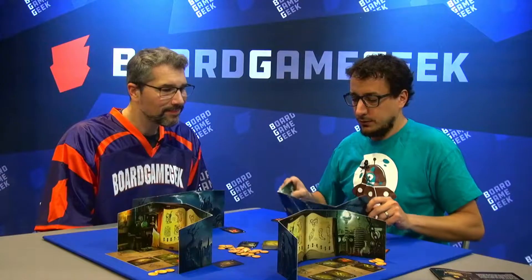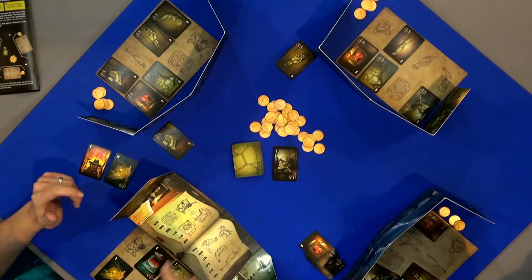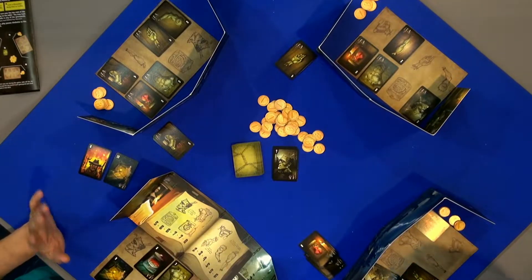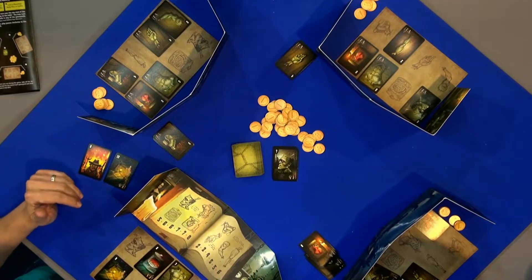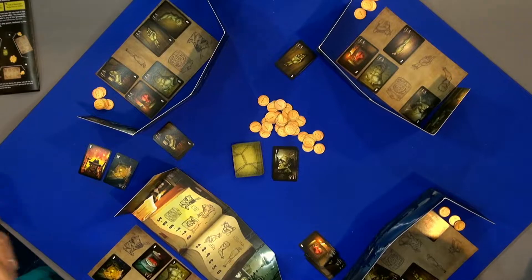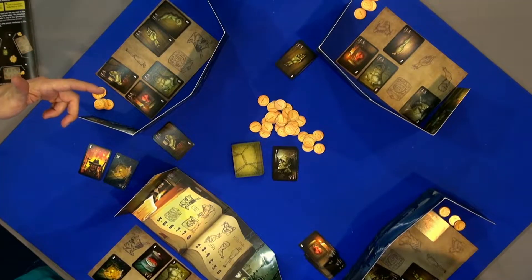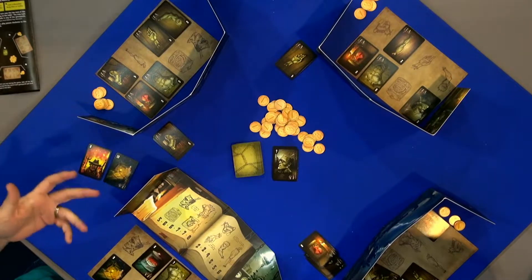The third action we can choose is, instead of buying and paying a lot of money, we can start an auction. It's a bit risky, but we can try to get the card for a lower cost. Each player can bid only one time. I will start by offering three coins, and the next player can pass or place a higher bid. The highest bid wins the card.